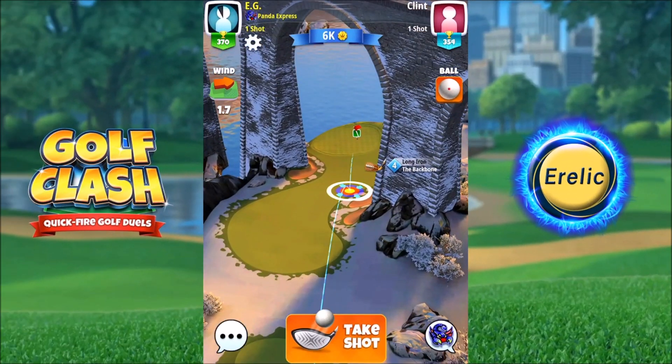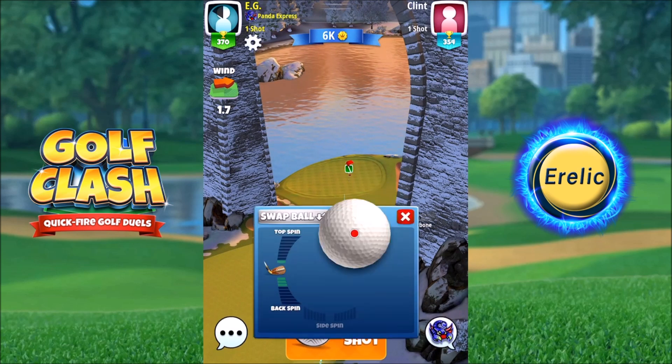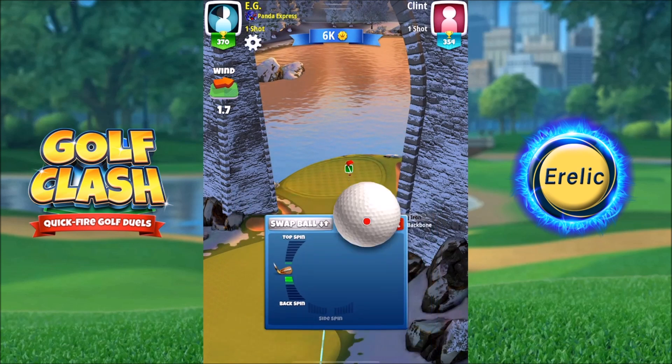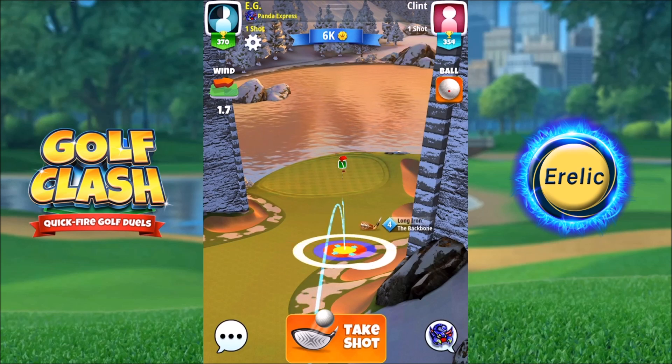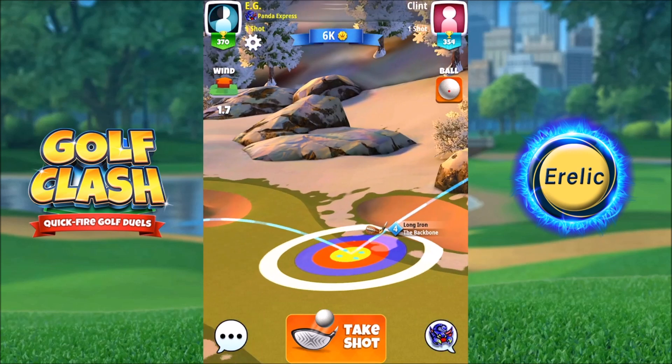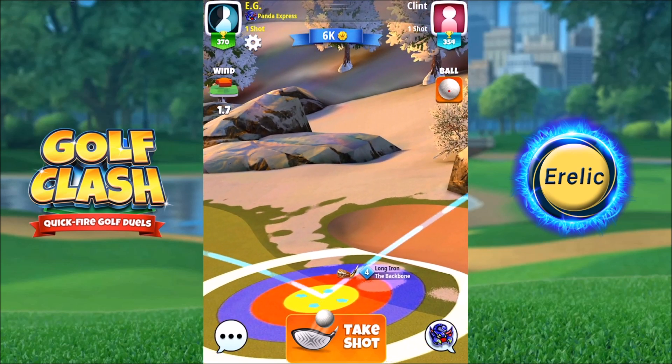For the second shot I played it successfully at a 20 percent downhill elevation. I'm using two bars of backspin and this club is at maximum distance, so we adjust for the wind. You can see that yellow ring just cutting the rough.